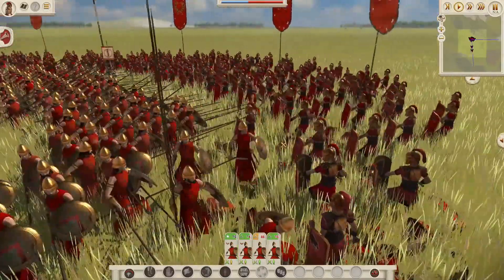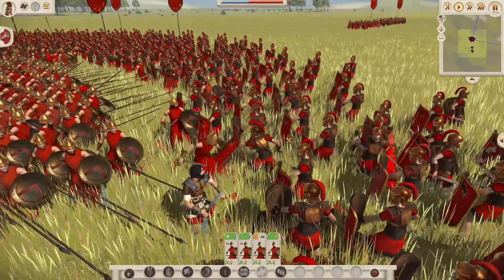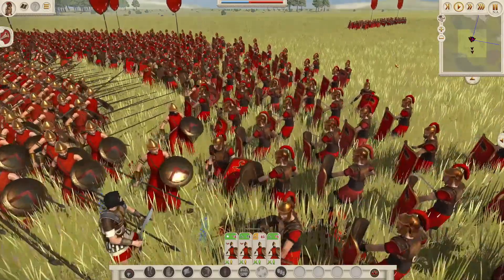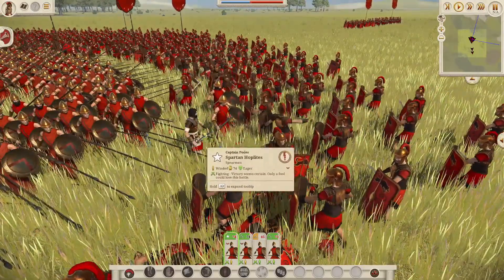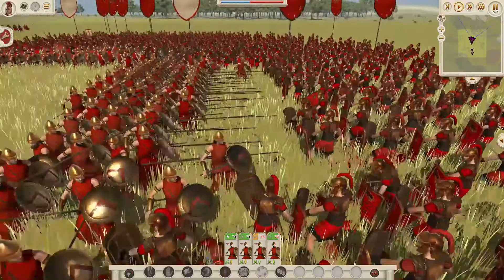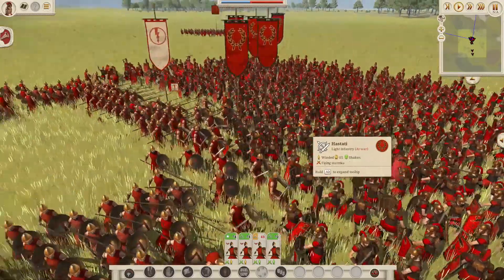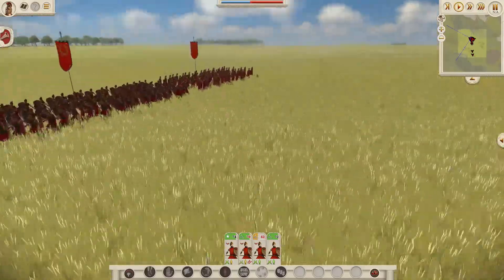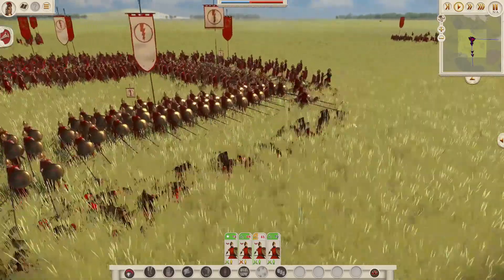Some sword fighting going on in here. That's the general unit in there — he's leading by example. The general unit is sitting out here, taking a bit of a break along with his mates over here as well. Not sure what's happening over here — they don't fancy going in on this spear wall, apparently.